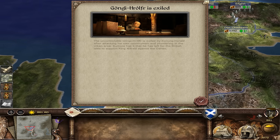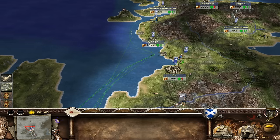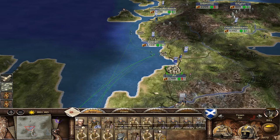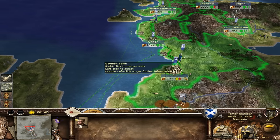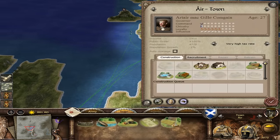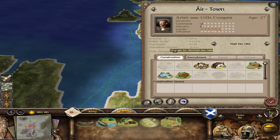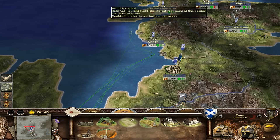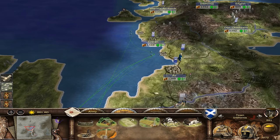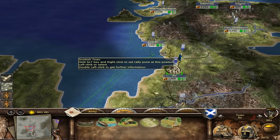He's left for the British Isles to support King Alfred the Great - the plot thickens! Right, let's start constructing this army. We don't need a very high tax rate - I've got no idea why that suddenly appeared, but that is not going to be happening at all.